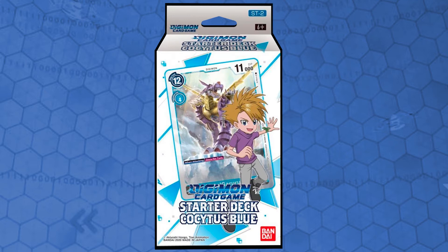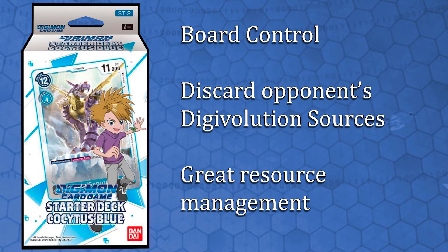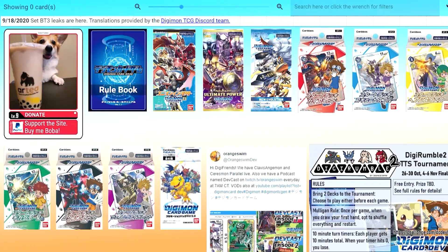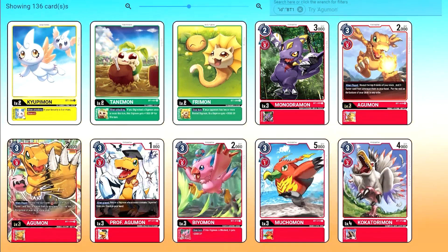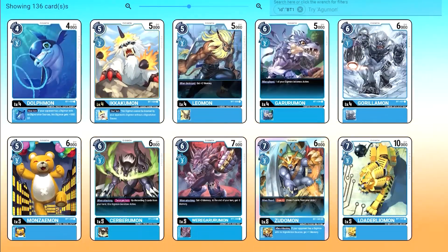Kokutus Blue is a starter deck featuring Matt Ishida and it's paced around the blue color with Digimons with powerful effects. It is focused in controlling the board, utilizing the lack of Digivolution sources in the opponent's Digimon to create a huge advantage and tempo. I will link some videos that helped me understand the rules, as well as the official translated rulebook, down in the description. A big shoutout to DigimonCard.dev for providing the card images and the translations for them.